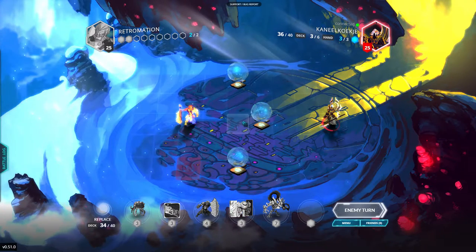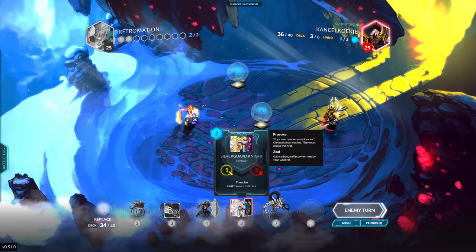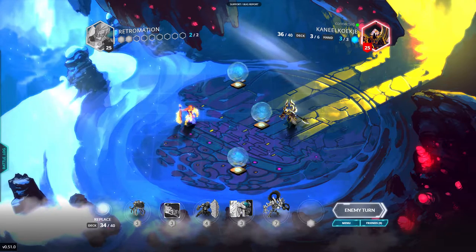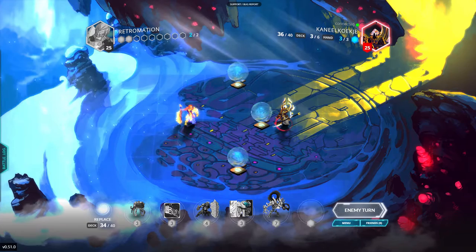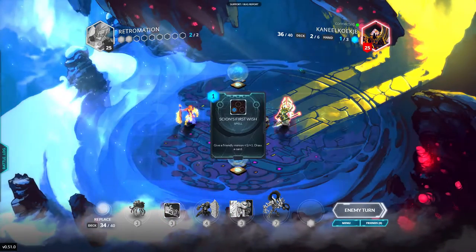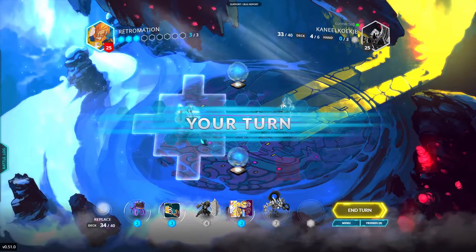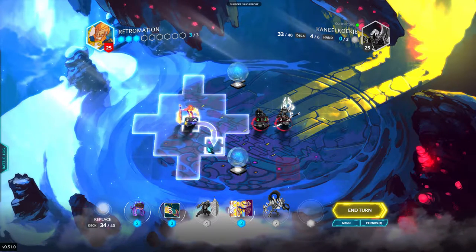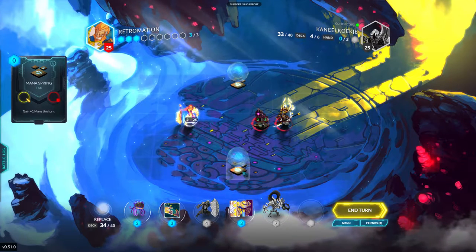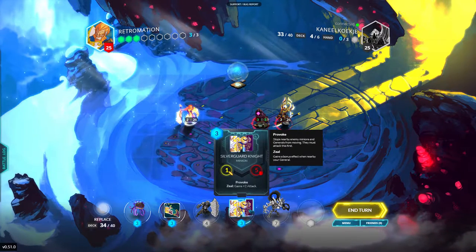I'm gonna jump up here and drop down my Silver Guard Knight, because he has a one/two with Provoke — he'd be a three/five if I stay near him. Hopefully he doesn't have a minion, but I assume he does. He's going Repulsor Beast — that seems like kind of a silly first play, but whatever, to each their own. The question is if I want to put my Silver Guard Knight down here and hopefully it will survive a turn so I can Divine Bond it — that would make it a pretty nasty minion.